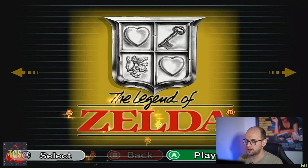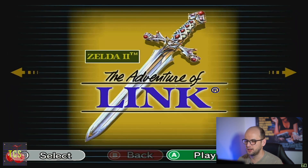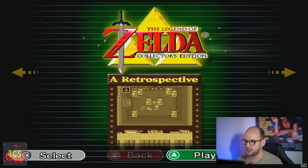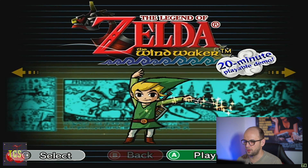Now the best way to play The Legend of Zelda: Ocarina of Time is via the Collector's Edition that was released on the GameCube, which includes four games: The Legend of Zelda, The Adventure of Link (Zelda 2), Ocarina of Time, Majora's Mask, and a cheeky 20-minute demo for The Legend of Zelda: The Wind Waker.